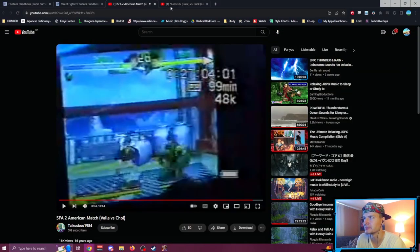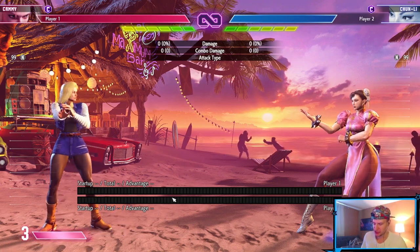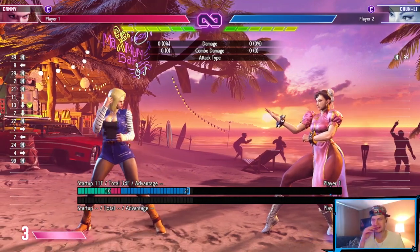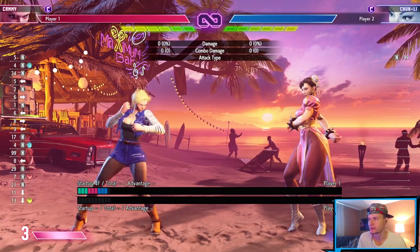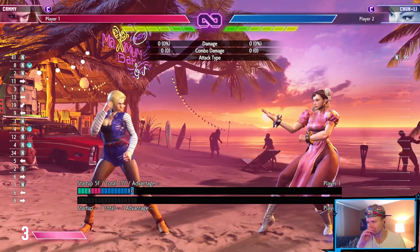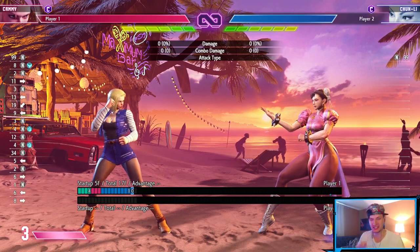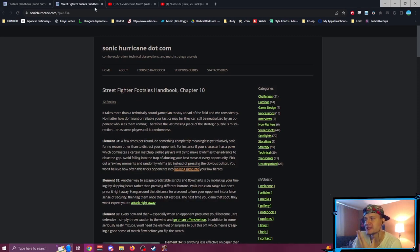Just like in Street Fighter 6, your character probably has a very dominating button that people look for. For Cammy, it could be crouch medium kick or stand heavy kick. Sometimes you'll see people just whiff a jab and walk back — the whiff jab walk back. This is a very tame level of randomness. There are things you can do that are a little more risky but pay off if you have intent behind them.